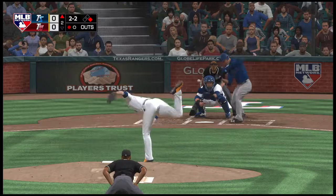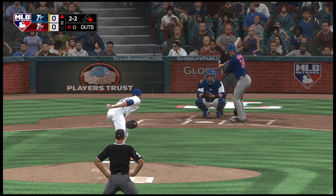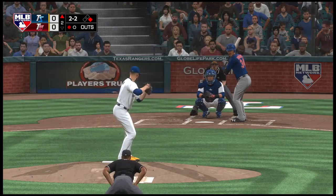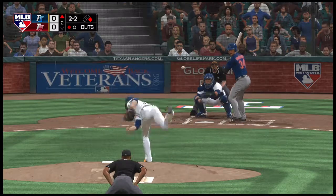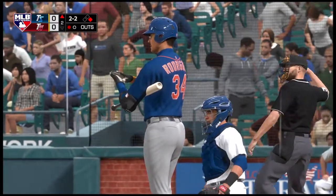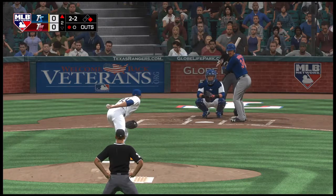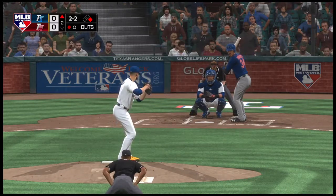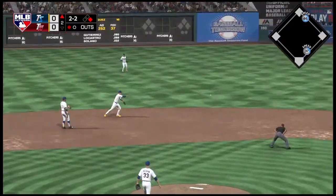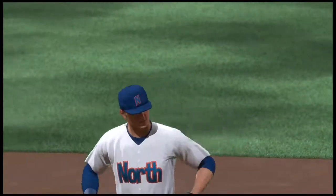Here now the two-two. Count remains two and two. He's set and the two-two pitch — again he sends it out of play. Another try at two-two, and this is on the ground to short. Could be two — the second to first on to first as they get the double play to get him out of the inning.